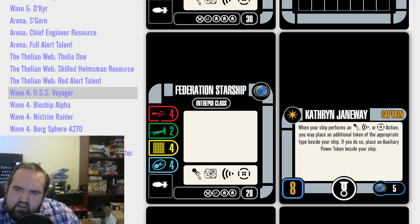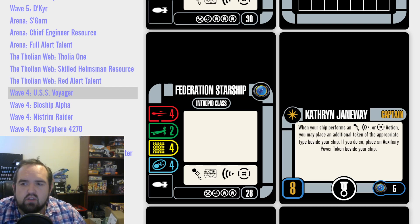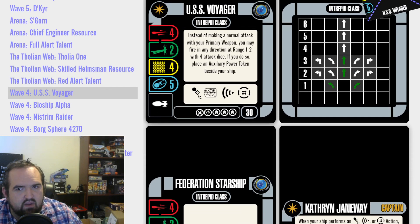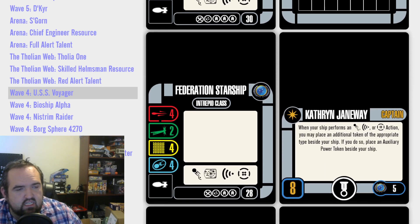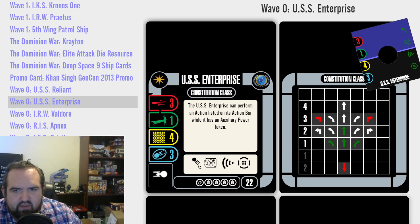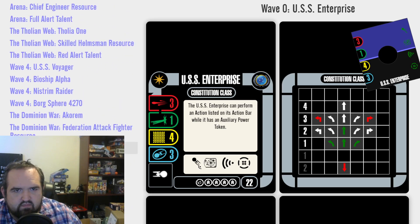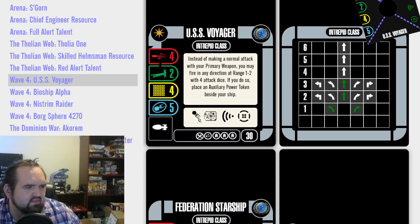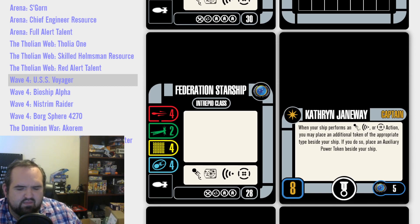Captain Janeway — Kathryn Janeway. You would figure she would be good. When your ship performs an Evade, Scan, or Battle Station action, you may place an additional token of the appropriate type beside your ship. If you do so, place an Auxiliary Power Token beside your ship. I argue she's not very good in combo with Voyager, because then you have two Aux Power tokens and you're not getting an action the next round. Where she is amazing is on the original Enterprise — the USS Enterprise can perform an action listed on its action bar while it has an auxiliary power token. You don't ever care, you just get to double up your actions. Yeah, she's good that way.